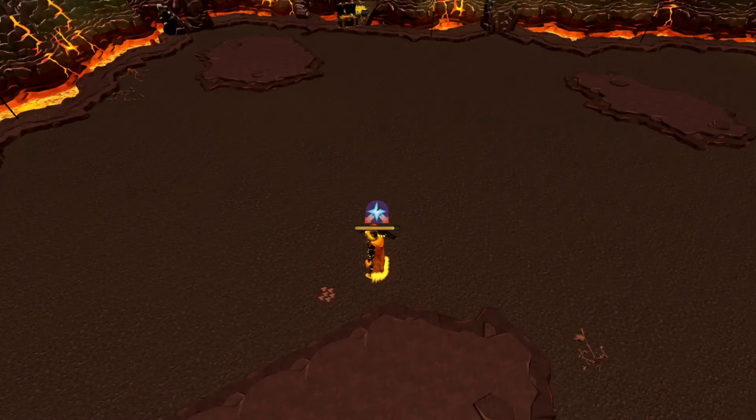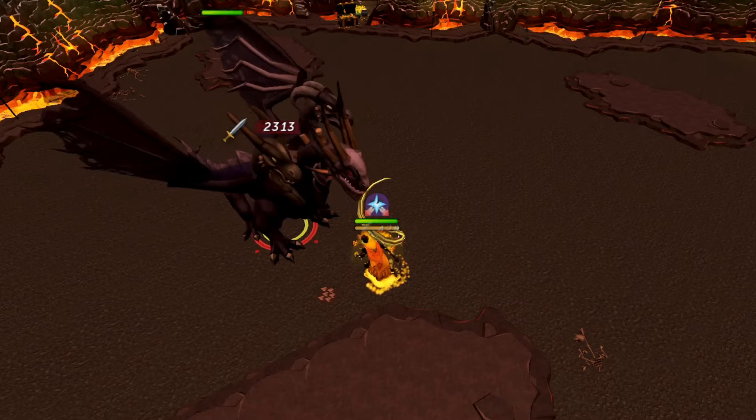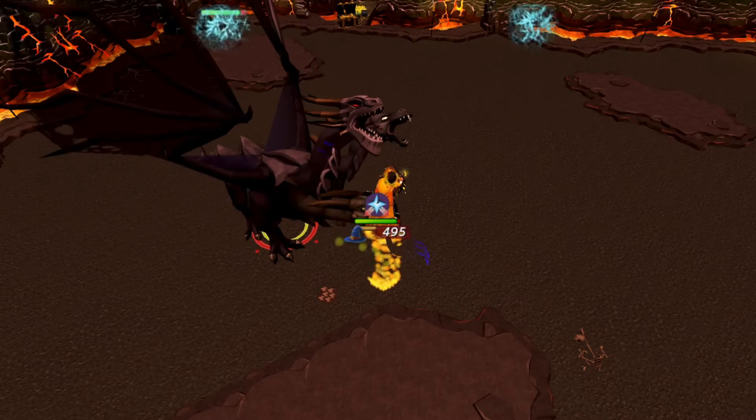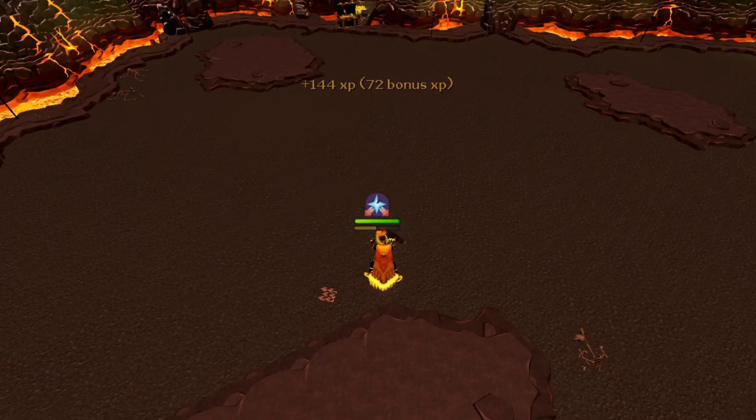I also promised a method that doesn't require a Ripper Demon and gets a similar kill rate. A second big change with the combat update is the increase of hit caps from 10k to 30k. Previously, using Chaos Roar with Overpower would cap out at 2 hits of 10k. Now it doesn't.